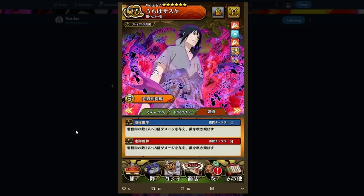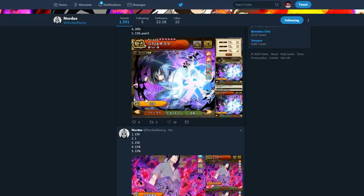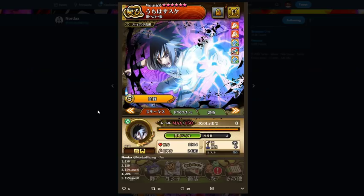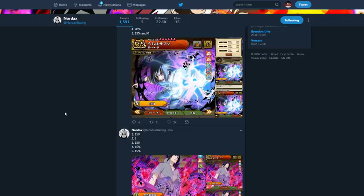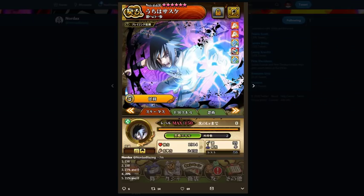Going on to Sasuke's Blazing Awaken form: 1900 HP, 2400 attack. His abilities include 300 attack up, a 30% chance to use no chakra on his jutsu — which is actually pretty cool — and a 20% chance of not getting immobilized, which is good. He's 4A chakra, which is really really good.